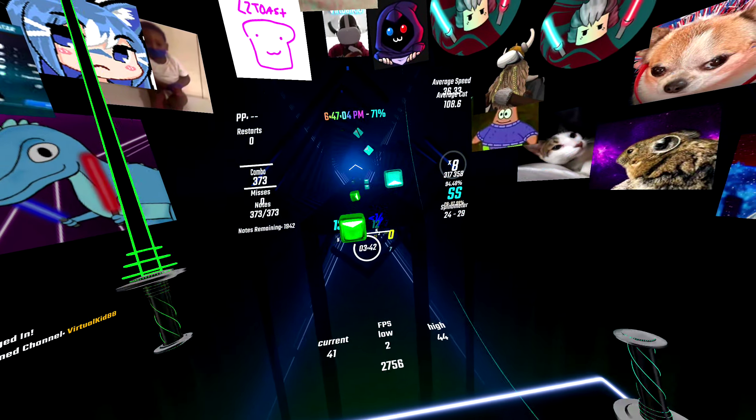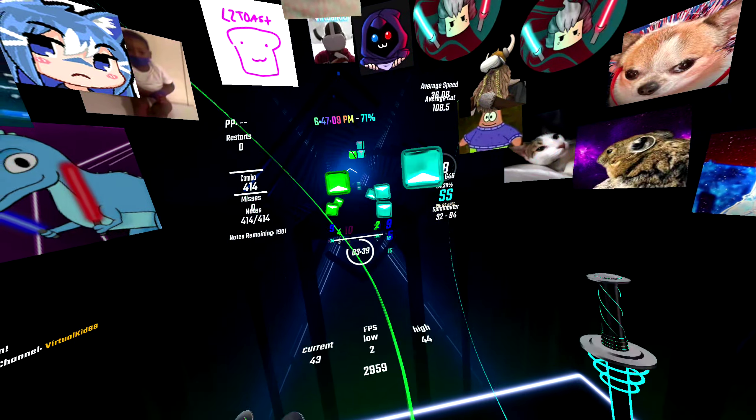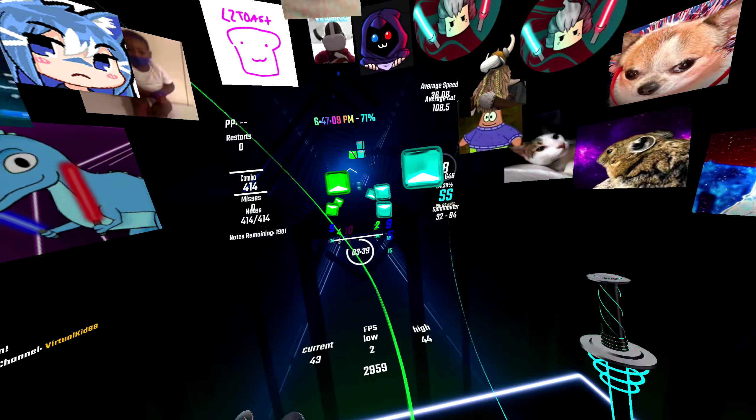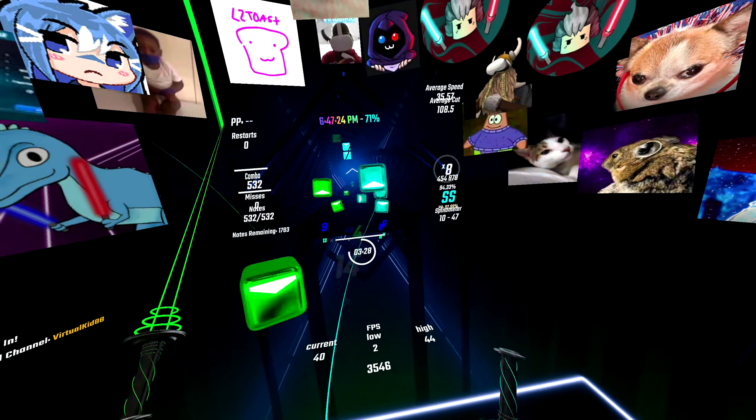Now introducing the Slider, Slider Ball, Follow Circle, and Slider Kick. When the Approach Circle closes around the head of the slider, click and hold the trigger button and follow the slider ball to the end of the track.